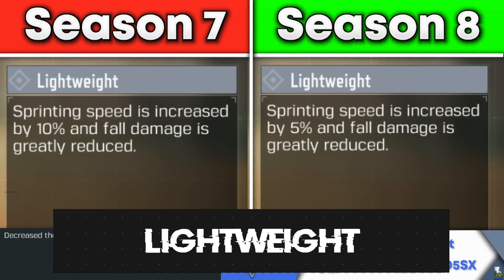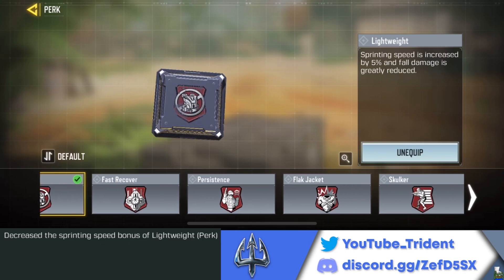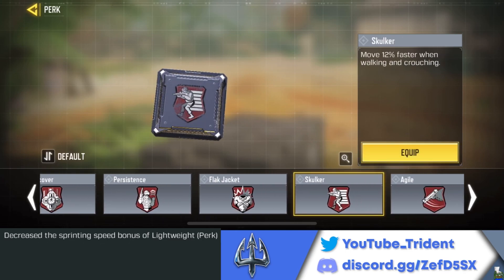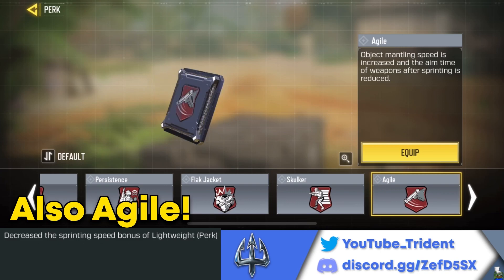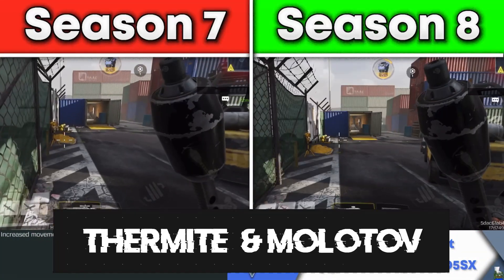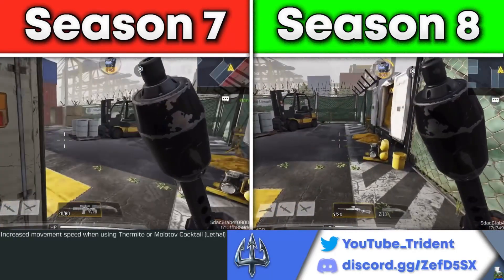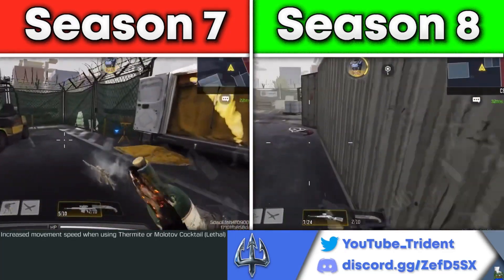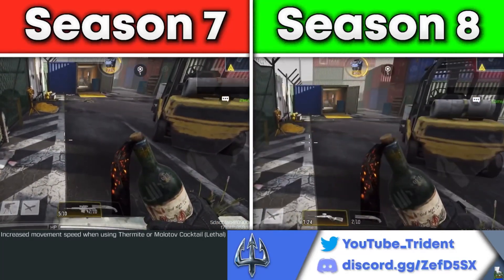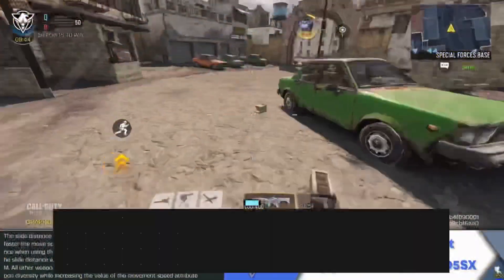Now for some other changes: the Lightweight perk got nerfed from a 10% increase to movement speed down to only 5%, so maybe it's time to swap it out. I used it on every single class in the previous season, but consider using Skulker — it's a great perk for S&D in combination with Dead Silence — or Flak Jacket if you're an objective player. The Lightweight nerf is pretty hefty. Molotovs and thermites also got buffed for movement speed, but it's really just to compensate for the Lightweight nerf so you can switch your lethal to gain movement speed when running to an objective.